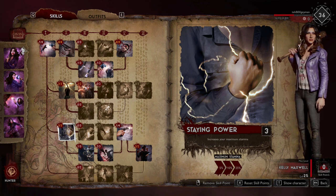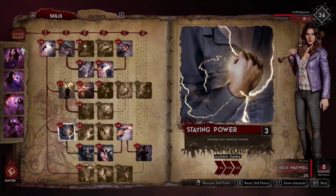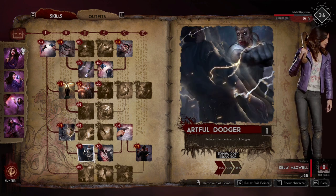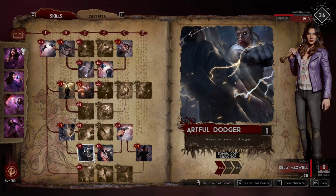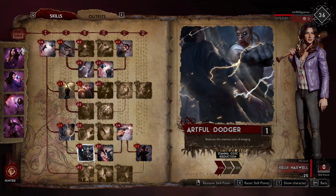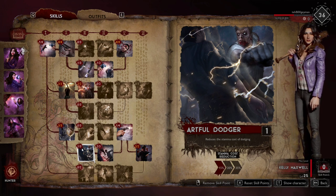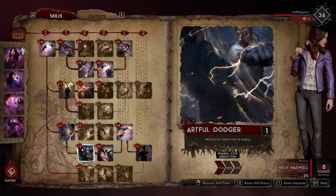Staying Power is the next section — it increases your maximum stamina by 25%, which is very important for hunters doing lots of running and dodging. Artful Dodge reduces the stamina cost of dodging by 15%; I don't think this is as important as others might, mainly because we're trying to use our Q as much as possible. When the Q is active, dodges don't cost stamina, so we don't need to reduce that cost much outside of the Q.